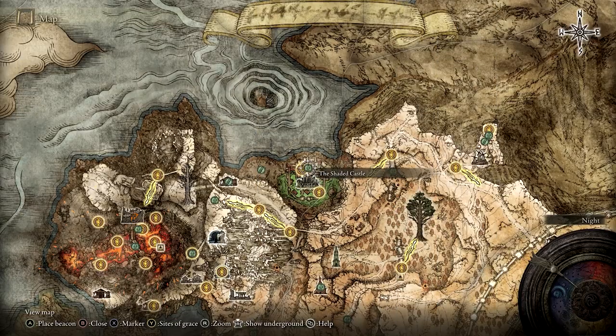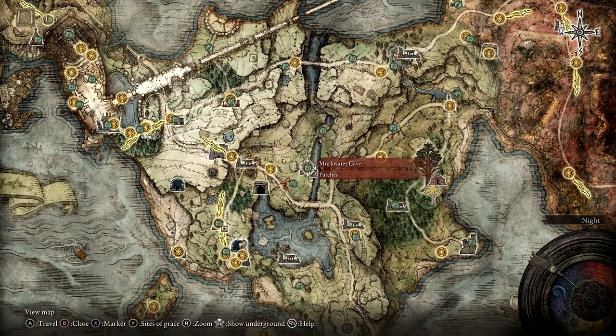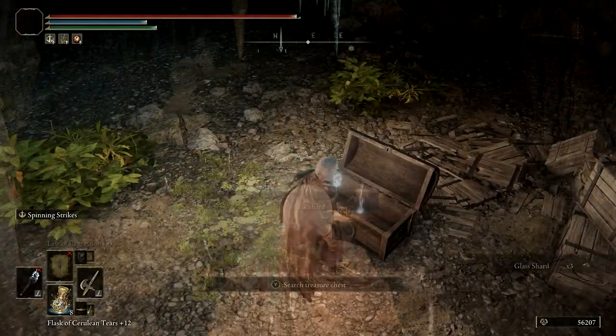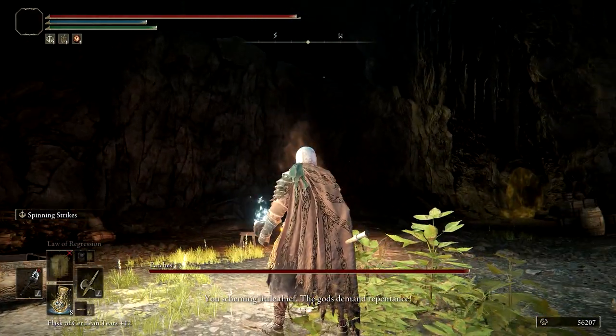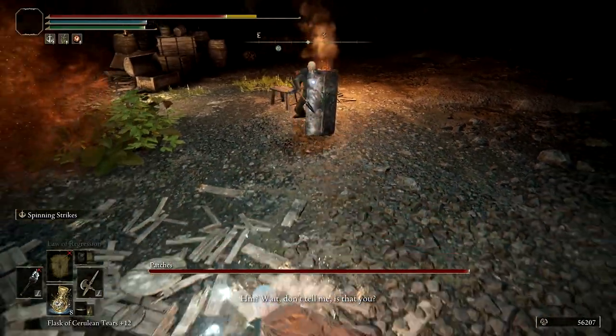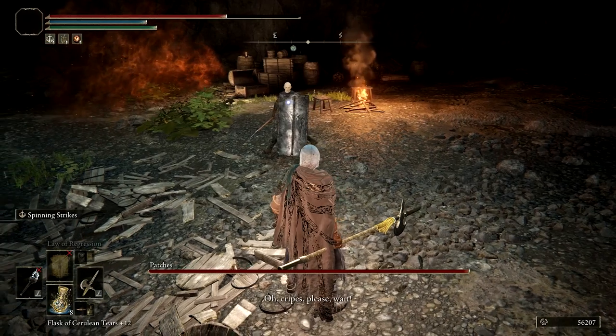Once Patches leaves the Shaded Castle, return to Murkwater Cave where Patches was first encountered. The boss fogwall will have returned, as well as the chest. Open the chest for a moment of deja vu, as Patches will attack once more. The difference is that this time, it only took a single poke at Patches' shield before he recognized me and promptly surrendered.